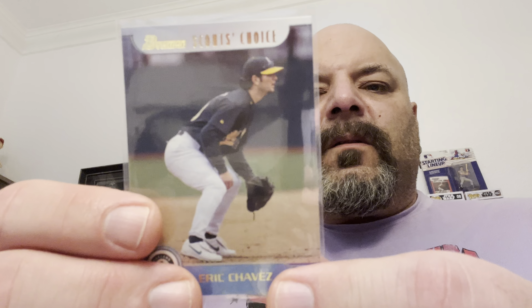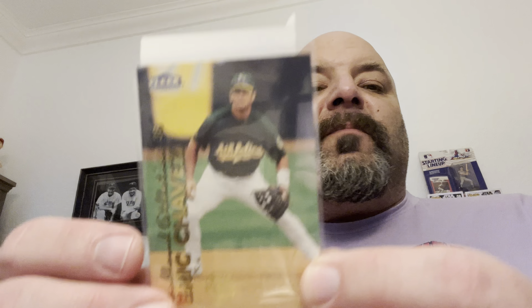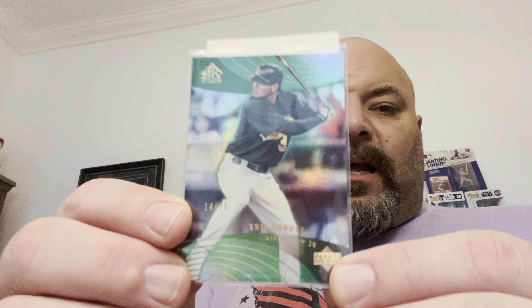A 1999 Bowman Scout's Choice with a nice little history on the back. Then a 1998 Fleer Tradition MLB Debut — so that would be his Fleer rookie card. And one I really love: a 2005 Upper Deck Reflections Emerald, numbered 14 out of 25. Gorgeous card. It's funny — my favorite color is orange, but on cards it's green. I just think green looks great on cards, especially when it matches the team.